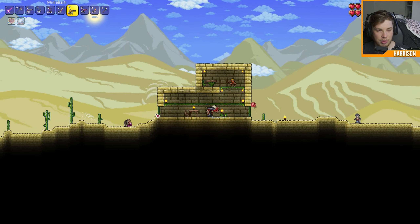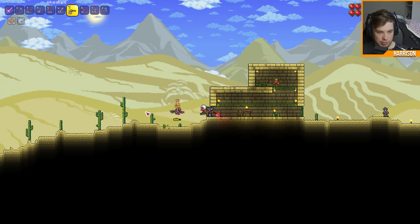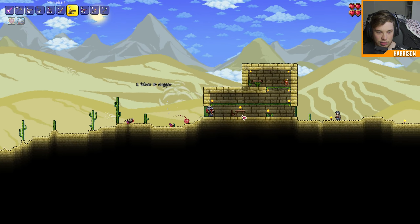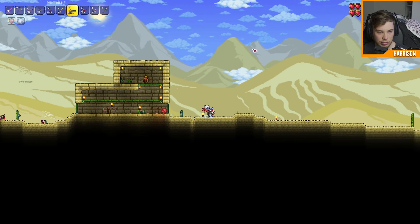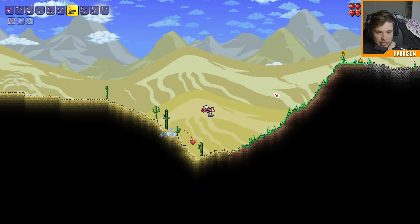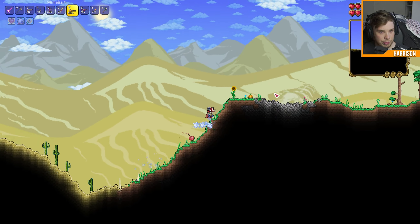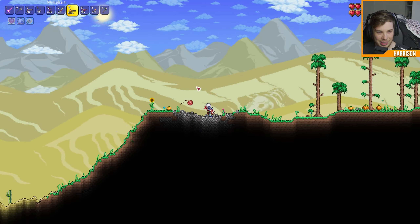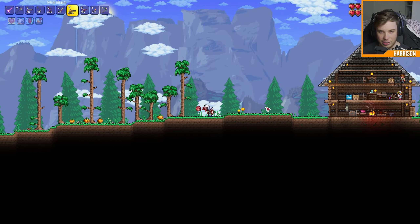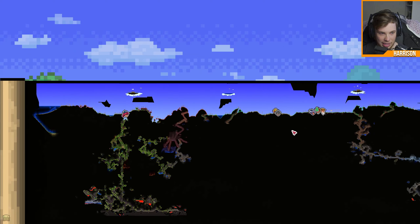It does well enough damage to enemies - we can just shred that little vulture right there. I'd like to make a star cannon as well but we don't really have that much gold yet and I don't exactly need it for the next boss fight. The next boss fight is going to be in the Crimson.